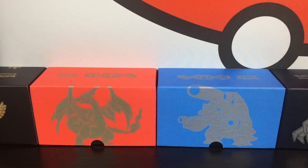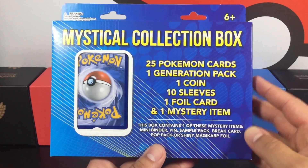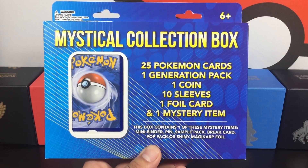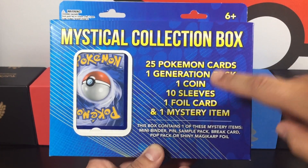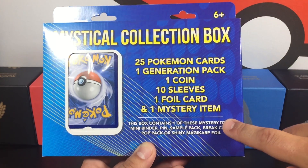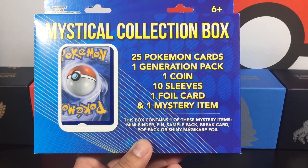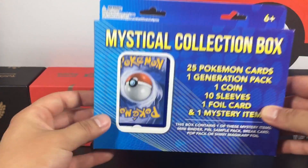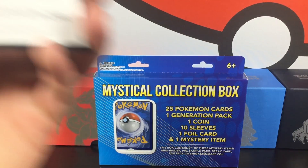The last item is going to be a Mystical Collection Box — these are always fun. They contain 25 Pokemon cards, mostly energy cards, but you get a Generations pack, one coin, 10 sleeves, one foil card, and one mystery item. The box contains one of these items: a mini binder, a pin, a sample pack, a BREAK card, a pop pack, or a shiny magic card. If you want to see this one, type 'Mystical Collection Box' in the comments.